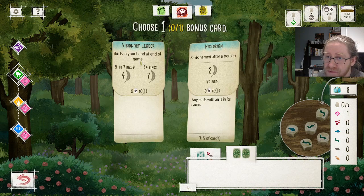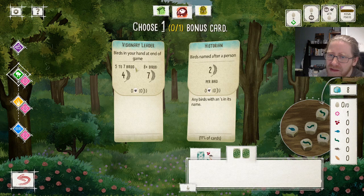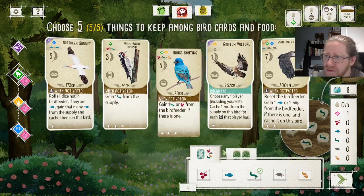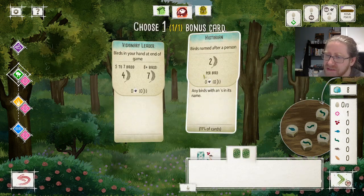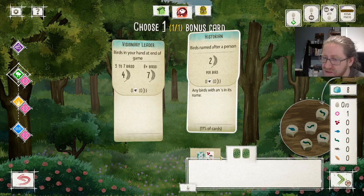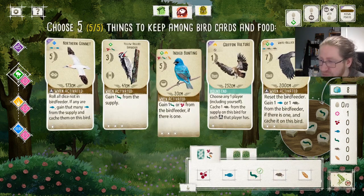Looking at bonus cards: birds named after a person, and birds at the end of your game. I don't like the end-of-game one — it's easy enough to achieve but you have to spend a lot of turns to do it. Birds named after a person can be interesting. We don't have any of them available here, but let's take that — it's two points extra for each of the correct birds. And we take our Vertebrae.